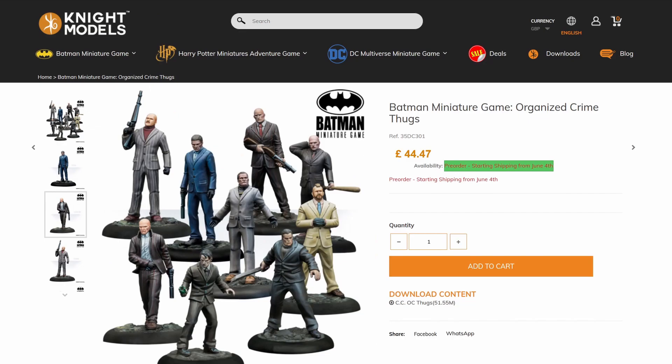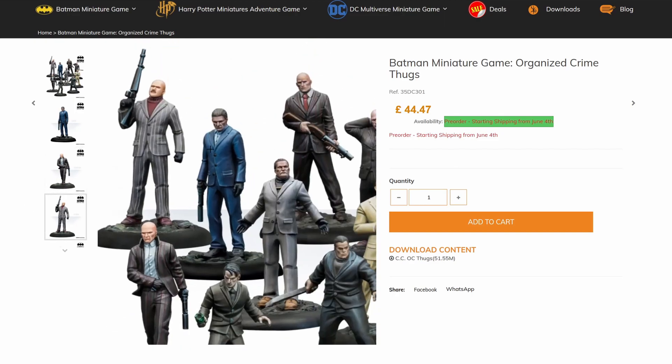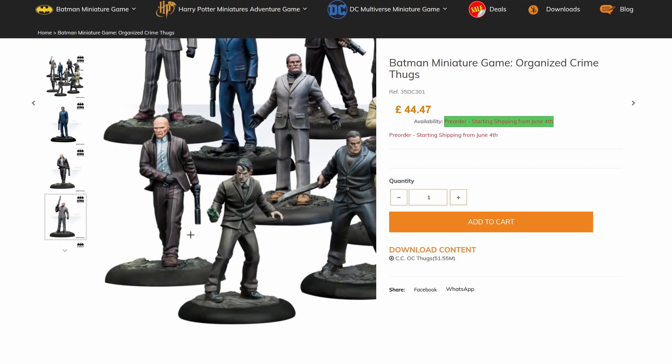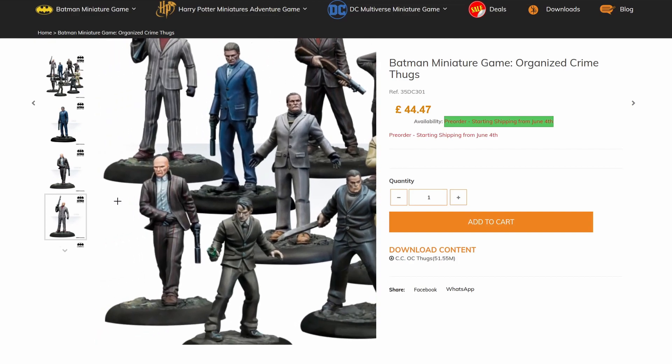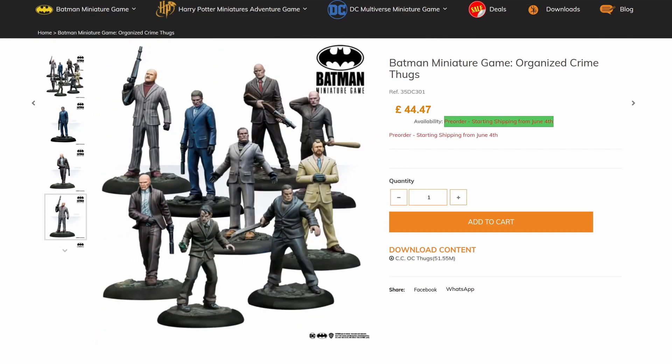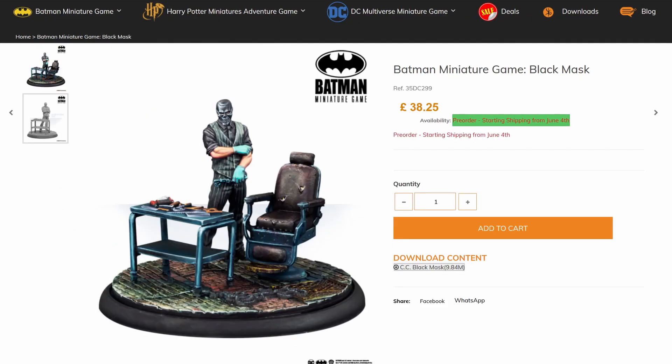This is the Organized Crime box set bundle for the second edition models — essentially just the Falcone and Moroni families merged into a single box. These henchmen are all pretty good, though they are second edition, so they do come with some weaker stats compared to third edition models. They're all pretty solid and pretty cheap in terms of cost, so you'll be able to bring a lot of these onto the board. Their stats haven't changed at all from previously. We also have Reaper here, another sidekick who can be brought in the Organized Crime crew, and he hasn't changed from his second edition render either.